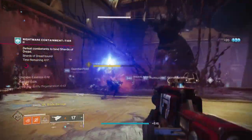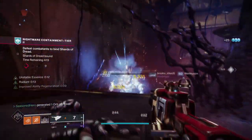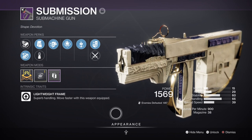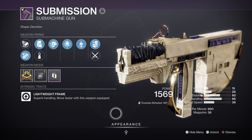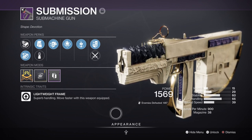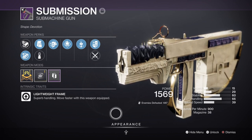Your weapons here will need to be able to produce Scorch damage onto enemies, as this will feed back into your build. For our primary, we have the Submission Submachine Gun with Incandescent and Demolitionist, which suits the playstyle of the build quite well given how much you will be moving around and using your grenades. You don't need to have a weapon with Demolitionist to make this setup work — any weapon here is fine. Alternatively, a Stasis Fusion Rifle with Chill Clip is probably the best thing you'll want to aim for if you don't have a specific primary in mind.